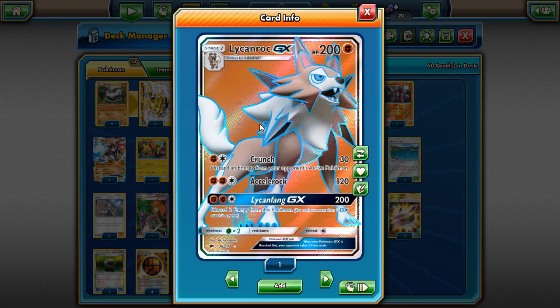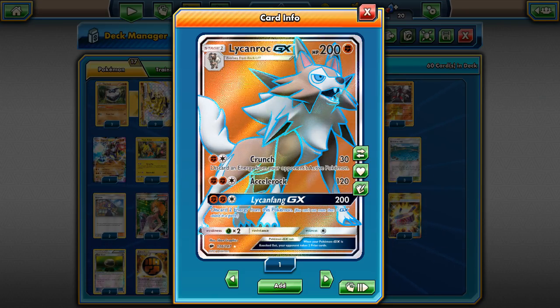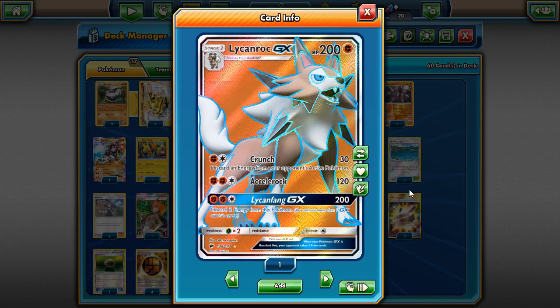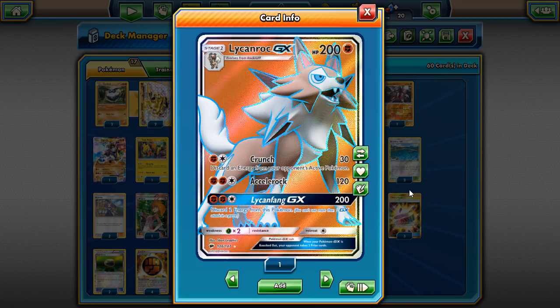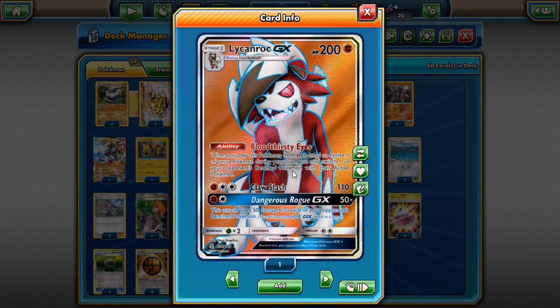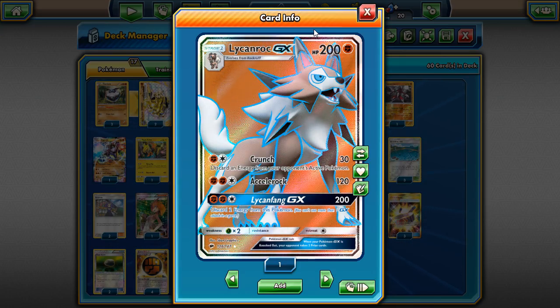The other Lycanroc — we just got a full art in Burning Shadows — is okay. It never really was super powerful, though it did well at some tournaments. It has the attack Crunch, which is decent against things like Decidueye. Cell Rock is also a good attack doing more damage than Claw Slash, but it needs more energy. Lycanfang is okay, but when you compare it to Dangerous Rogue, Dangerous Rogue is clearly the winner for GX matchups.